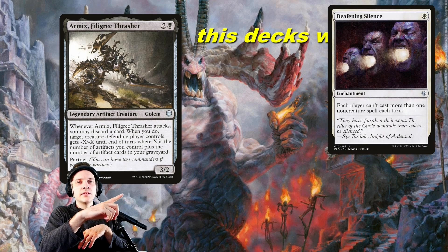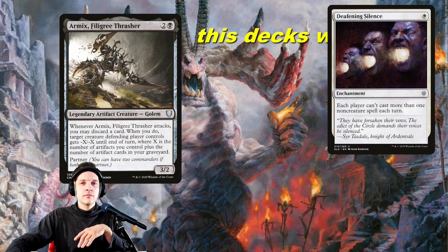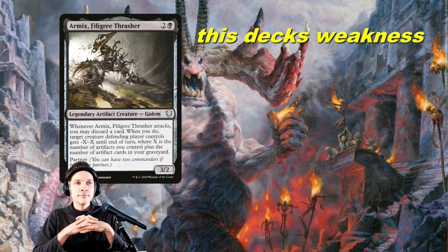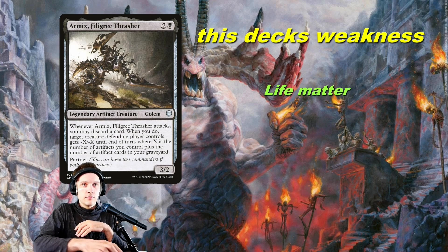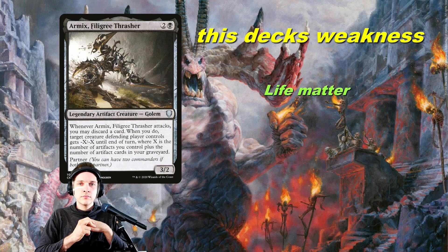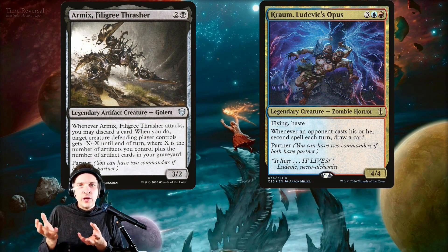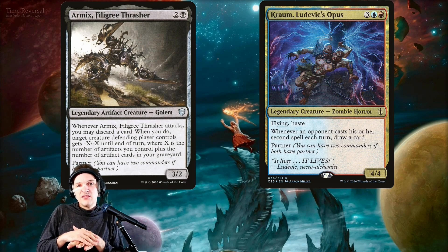The most annoying stacks piece is probably Deafening Silence — it's just one mana, comes into play fast, and a lot of decks play it, not just stacks but also midrange. Another weakness: if you don't win early and you're getting beaten down, Armix is very good at dealing with one or two hate bear decks. But when there are three creature decks it can be very difficult to remove all the necessary pieces and conserve your life total.